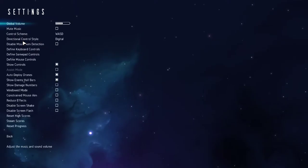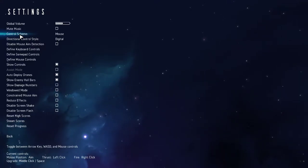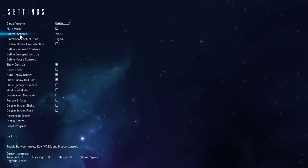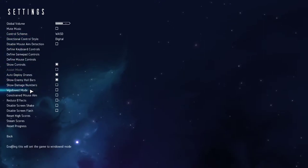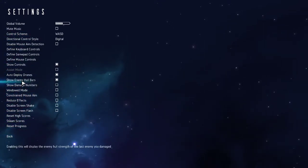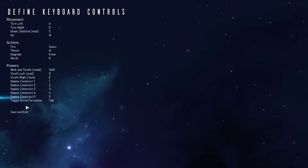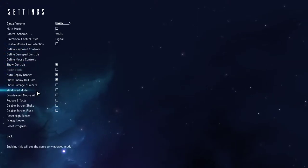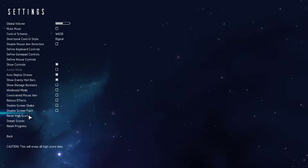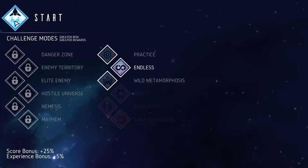In the settings you have a few options: mouse control scheme, keyboard, or WASD. I set it to WASD. You can define your keyboard controls. The only thing is you're either full screen or windowed — that's it, those are your options. I have disabled a few things.